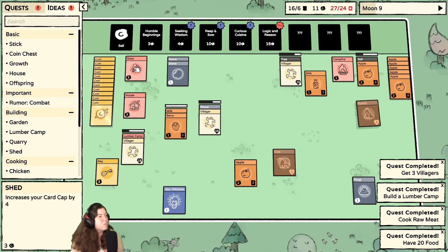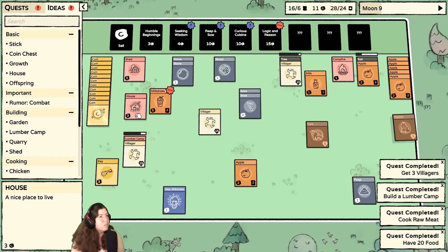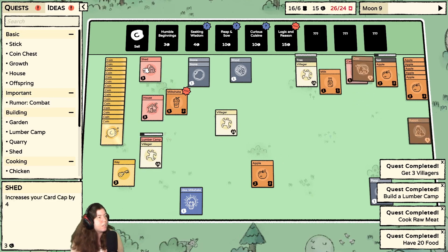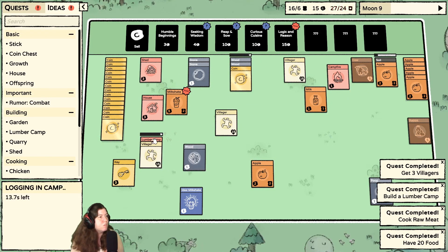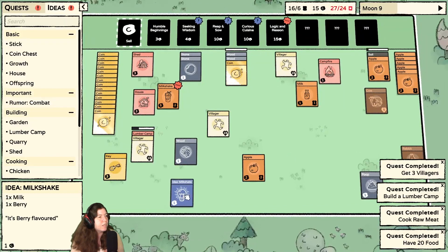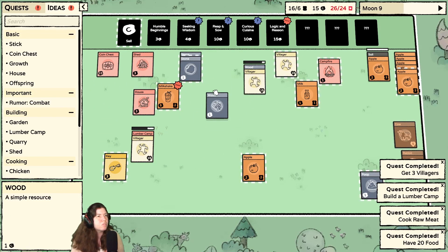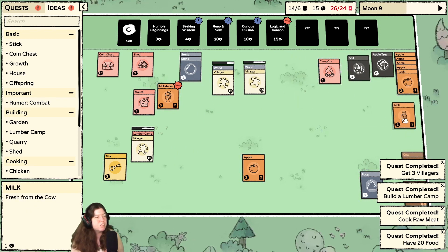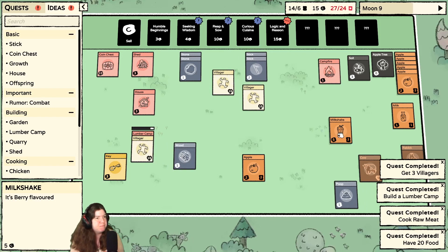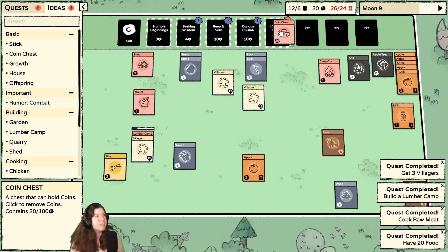You cut that, sell the sticks. I actually would like the coin chest now — it's one coin, two wood. Can I build more sheds? One coin, two wood. Oh, it's just building itself. And I can sell that. Coin chest — yes! Let's put all of those coins in there. Do I not have a — oh, there's my milkshake! Oh, it's worth five coins and two food. Now it's worth more to sell. I have 20 coins — let's get — can I do that?